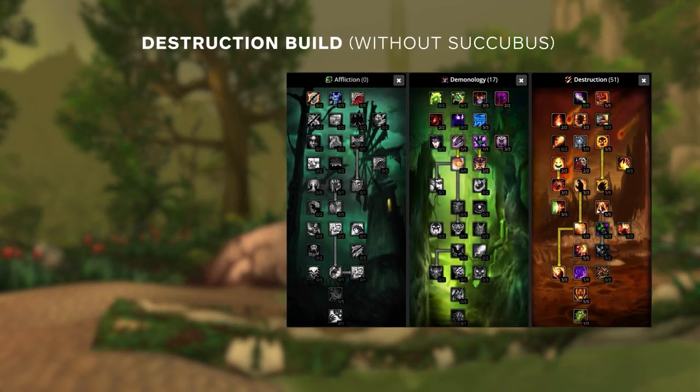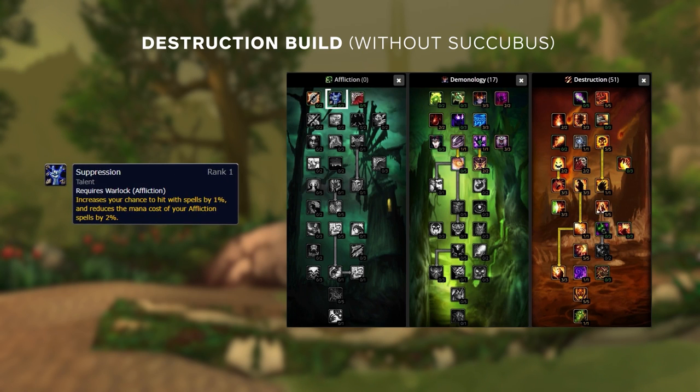If you're going to play 3v3 mainly and don't want to use succubus much, you can put those 3 talent points elsewhere. A primary choice is Suppression depending on your hit rating — you'll need 4% hit in PvP, so if you don't have this from gear you could put points here until you hit cap. Otherwise you could look to put points in Pyroclasm for a bit of extra damage when you crit with Searing Pain or Conflag.